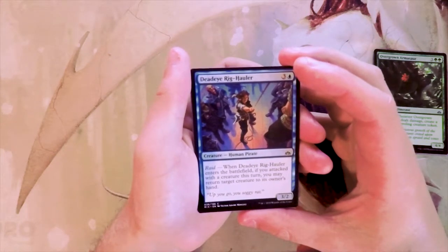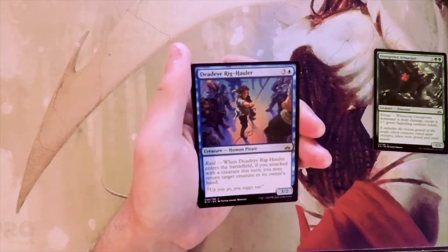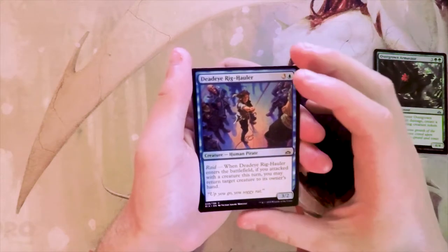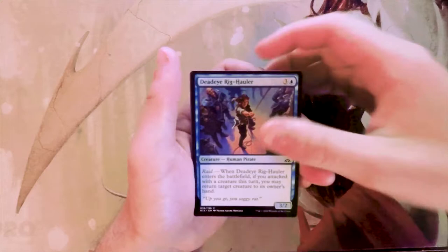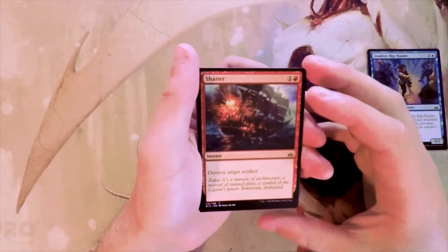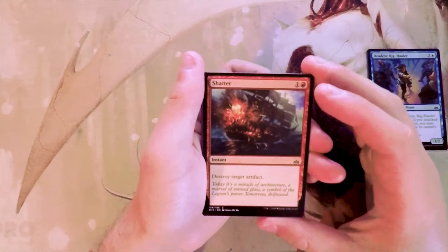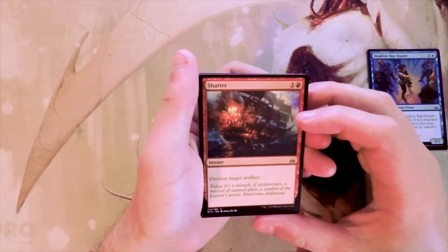Deadeye Rig-Hauler is a 3/2 for three and a blue with raid: when it enters the battlefield, if you attacked with a creature this turn, you may return target creature to its owner's hand. There was a Grixis pirates deck that was big in this set, and this card is fantastic in that deck. I kind of like this more than the Armasaur — it's hugely powerful to be able to bounce something and it's a great tempo play. That might be an incorrect pick, but so far it's definitely mine.